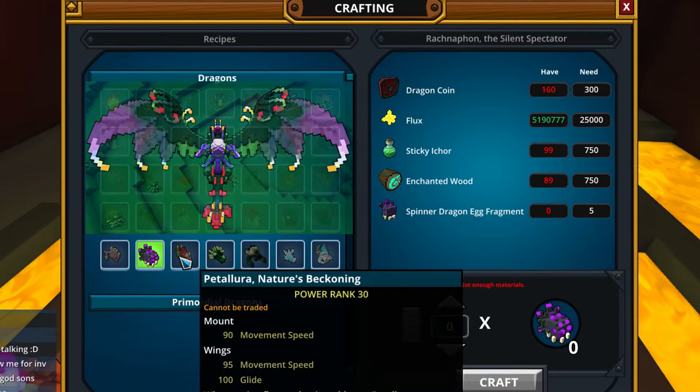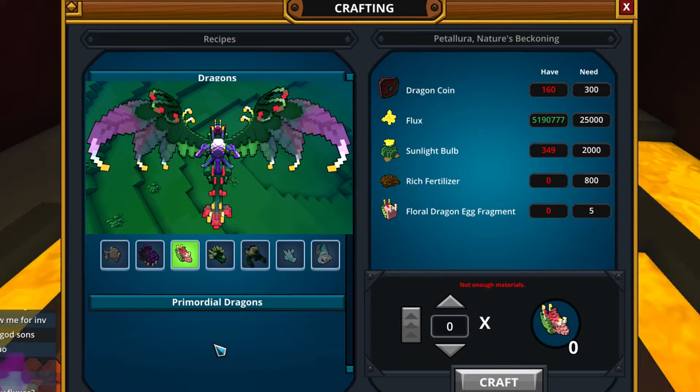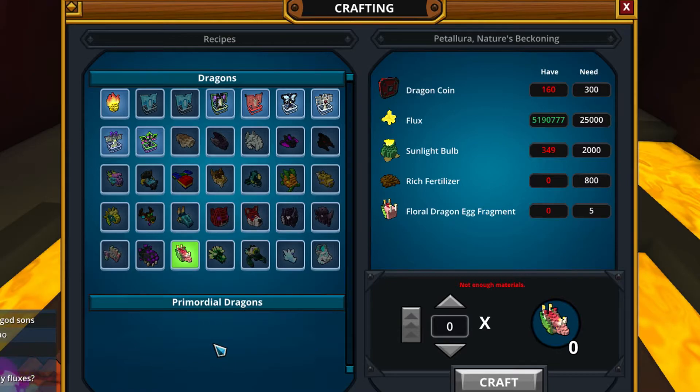The next dragon is Petalura, Nature's Beckoning, and for this one you need floral dragon egg fragments, which you can randomly get from planted harvests. So when you are growing something like seed feed or bottles and other stuff, you can get dragon egg fragments randomly from them, which in my opinion is very awesome. Seems like Gamer Heart is going to plant some seed feed in the future — you will see that too.